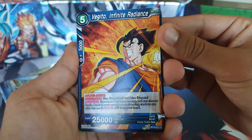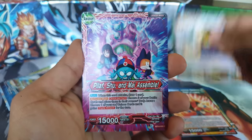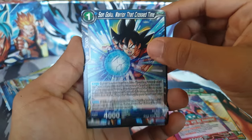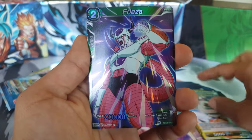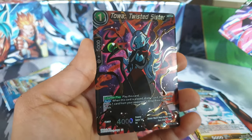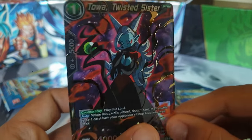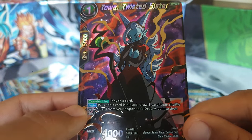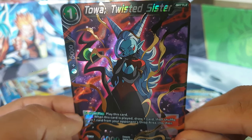We got Vegito Infinite Radiance, Son Goku Power of Legend, Ultimate Power Piccolo, Pilaf Shoe Leader, Son Goku, Shu, Trunks, Dodoria, Two Star Ball, Giru, Frieza, Vanilla Card, and — Toa! Look at that. That card is sick — it's a foil, it's a counterplay that draws a card. She looks pretty good.